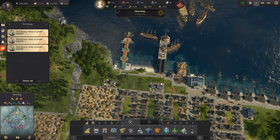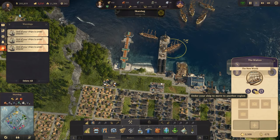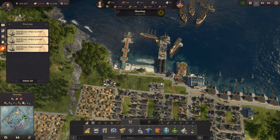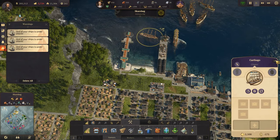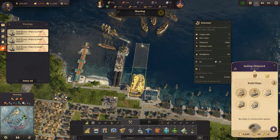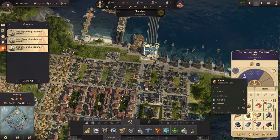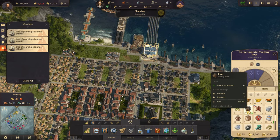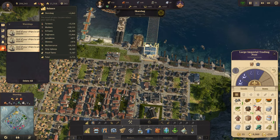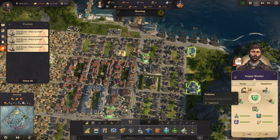Let's jump over to the old world - I want one of you to go over to the New World. That'll be the Walrus - just say the word - and Cathago is going to stay here. I'm not going to make any more ships right now. Did we get some rum? We did - so why are we not starting to make money? What else are we low on?